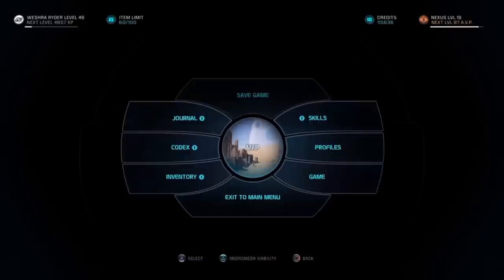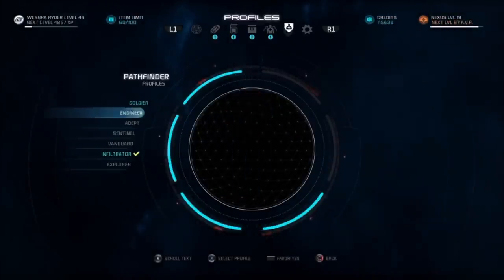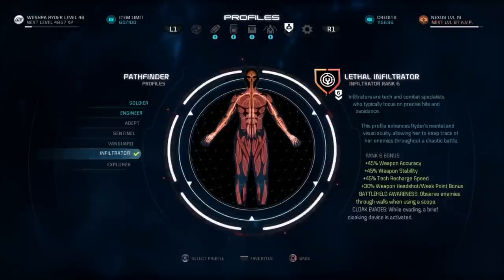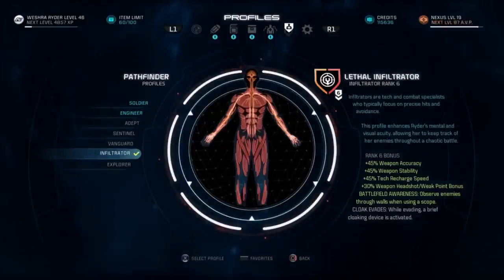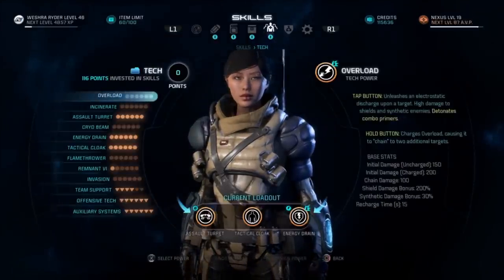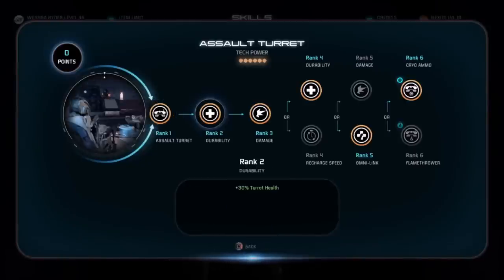So first, we go with the obvious profile, and that is, of course, Infiltrator. Everything has synergy with our gun. Everything we do here is designed to make our sniper hit like a truck. What we get here is a nice weak spot or headshot bonus, and then that tech recharge speed, which is really what we're going for. The more often we can use cloak and energy drain, the more often we can take advantage of the damage buff that we get from it. That applies to both our gun and energy drain, depending on how we set up cloak, which we'll talk about in a second.